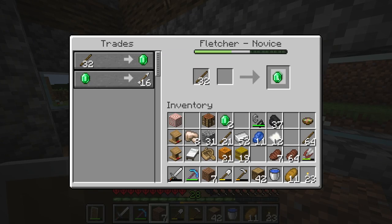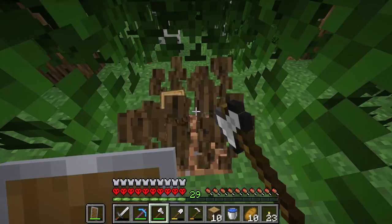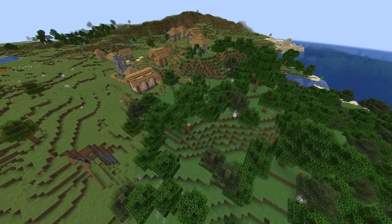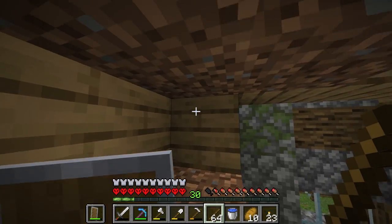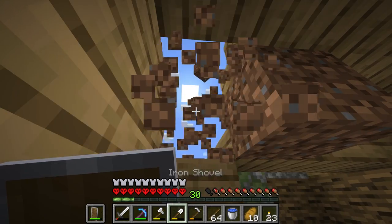Right, let's convert some sticks into emeralds. Not a good start, but we're going to need a hell of a lot more. That's the maximum emeralds I'm going to be able to get from the Fletcher today, which gets me up to 33 emeralds. So now we need to go and see if we can get a book of mending, a book of protection, or possibly even a fortune book from one of the other villagers.